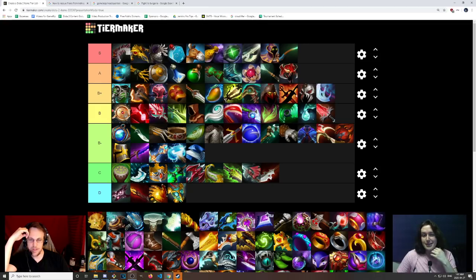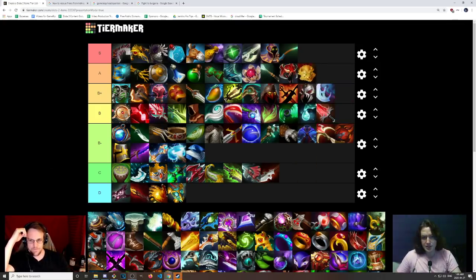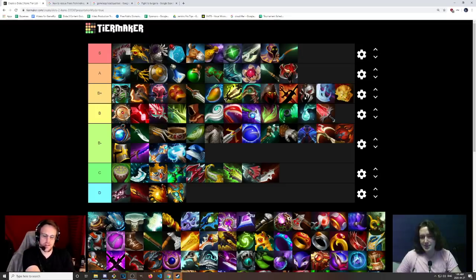Mask of Madness — A tier, I love this item. Great farming item on heroes that don't want to build a Maelstrom or Battle Fury. Lets you fight too, and it builds into Butterfly and Satanic — Satanic being the broken item. You can also build into Bloodthorn and Satanic, which is great. There was actually a cool build — Mask of Madness into Echo Saber Satanic on Sven. Medallion — even with the nerfs, I'm going to say B tier. Actually B+. I'll say B+. I don't want to put it on the same level as Mask of Madness. But I'm never going to look at a Medallion and think it's a shitty item — there are just games where there isn't one. If you don't have rosh potential, a Medallion is necessary.